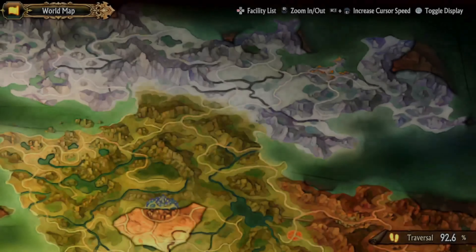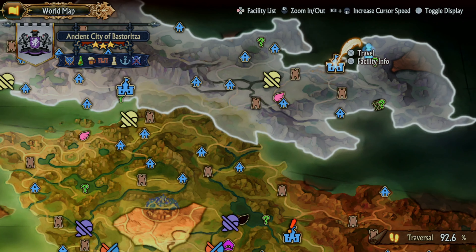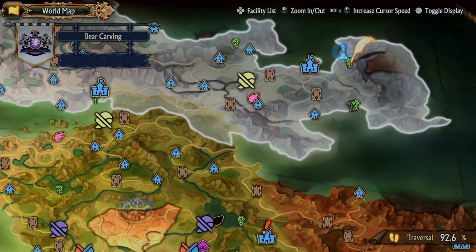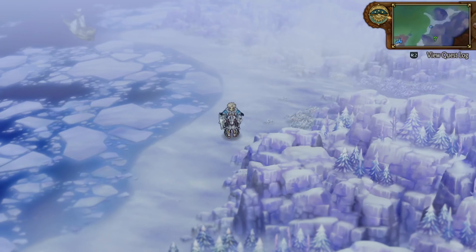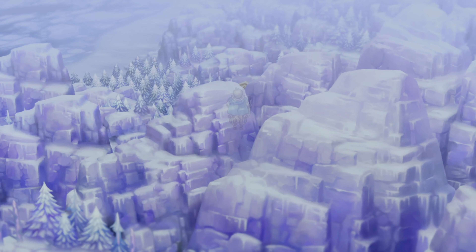For the fourth and final stone, which is going to be the bear, you'll take the ship from the ancient city of Bastorica over here to the secluded shore and you will interact with the bear carving. And that will go ahead and complete the quest.